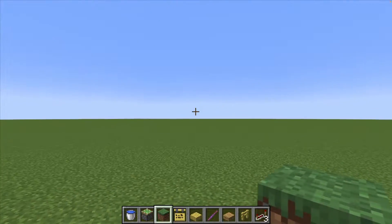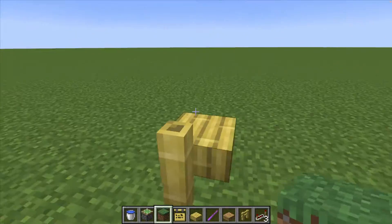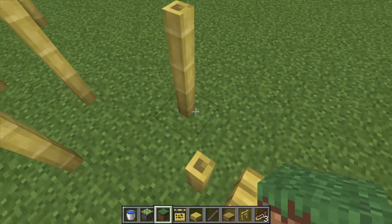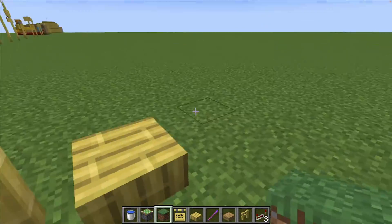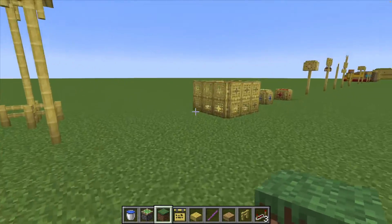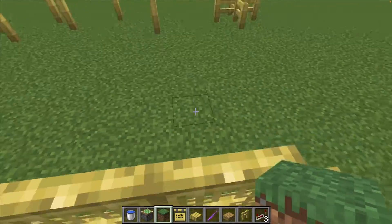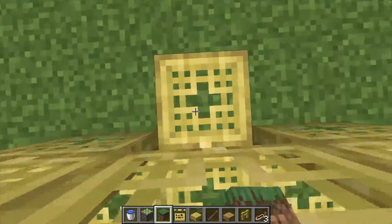Hello fans, Pixel Penguin here back with another video. This video is 30 ways to use the new blocks in Minecraft. Number one is as a parkour thing — it is possible, I've done it before. Number two is a giant crate to hold your friends, and since they can't get out if they don't have blocks, they can easily do this though.